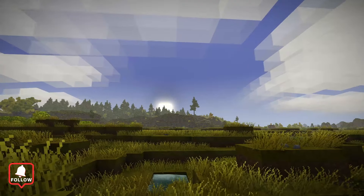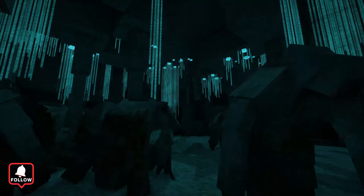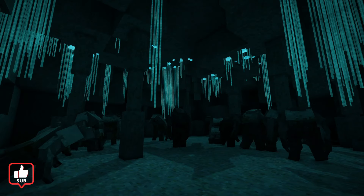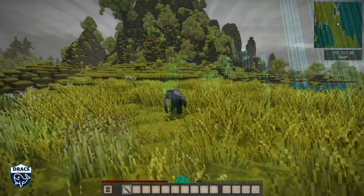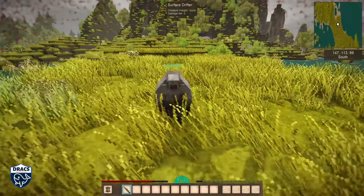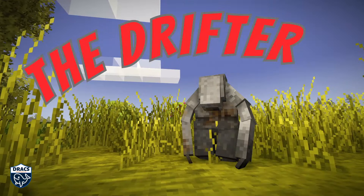Here's a quiz to see if you're a Vintage Story player. What's gray all over, moans like all the time, and never leaves you alone? If you answered those rock-throwing dudes, drifters, or mole men, then you've answered correctly. Let's talk about my favorite in-game villain, the drifter.